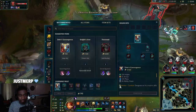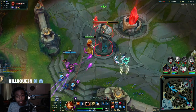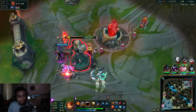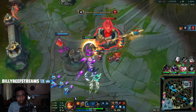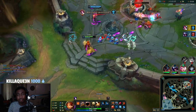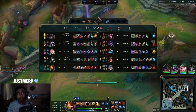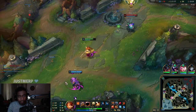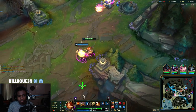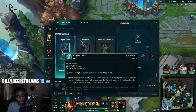They're all down so that should be mid inhib. Let's group bot and one more team fight should be the game. I don't think we can take Baron yet — it's all good though. Just chill for a minute, gotta get my Zeke's.